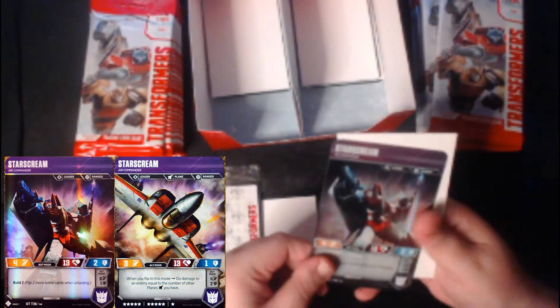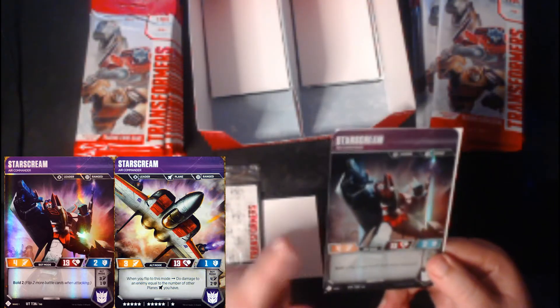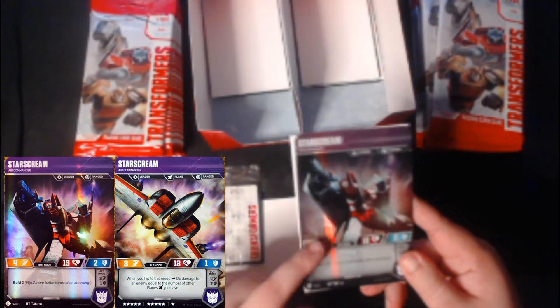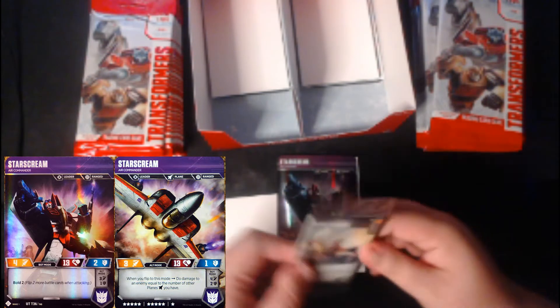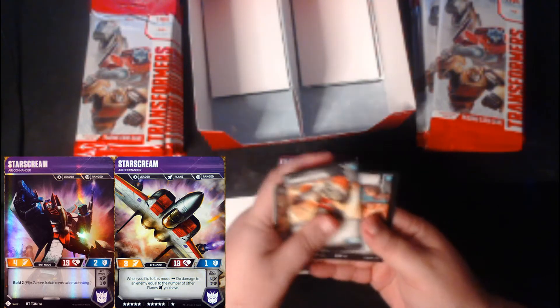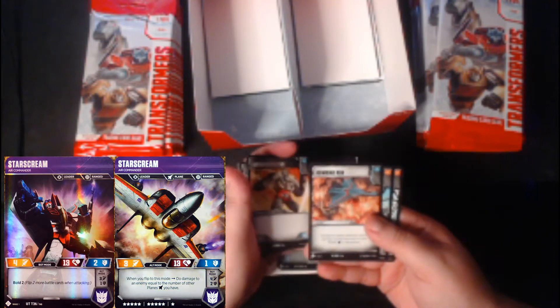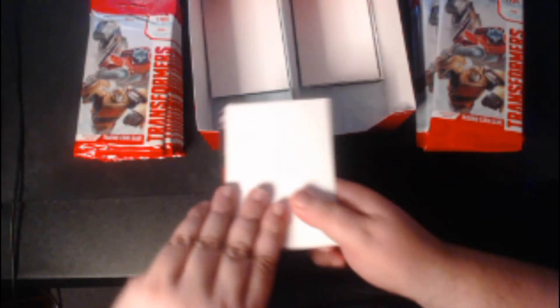Starscream! This one is the uncommon Starscream — he's new. This is the uncommon Starscream, the leader Starscream of the Seeker Commander. So for this one I will open the battle cards. We have Flamethrower, Hand Blaster, Forge Field Iron Flaming, and our rare is Bun Run which is really good for planes. Jaws of Steel — very good for Dinobots — and Computer Sabotage. That is really not bad. Very good for playing decks!